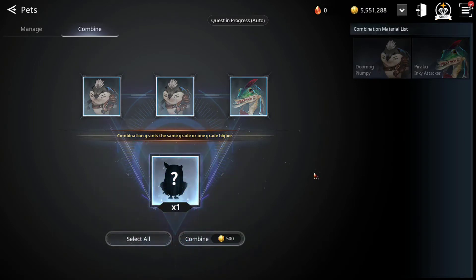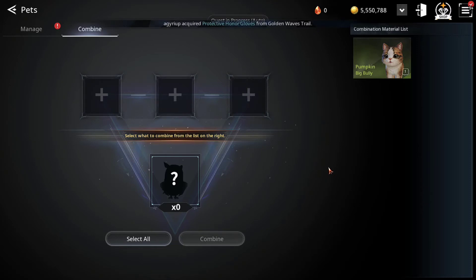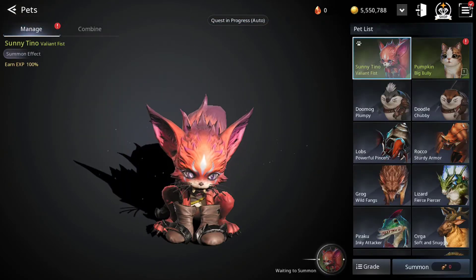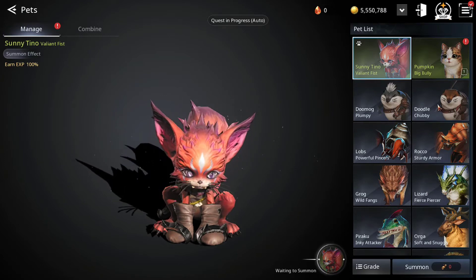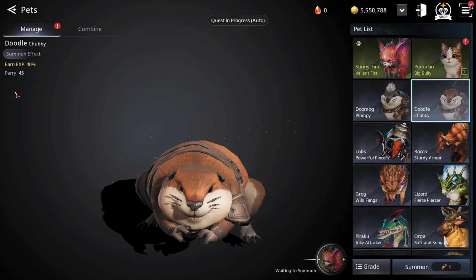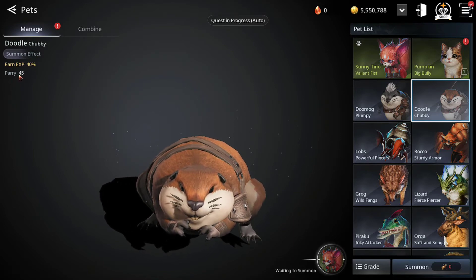I have three of them — you combine three of them and you get another cat. Lovely! That's actually a good one because I've been combining quite a few and I've been getting gray only each time. Each different pet gives you different things.